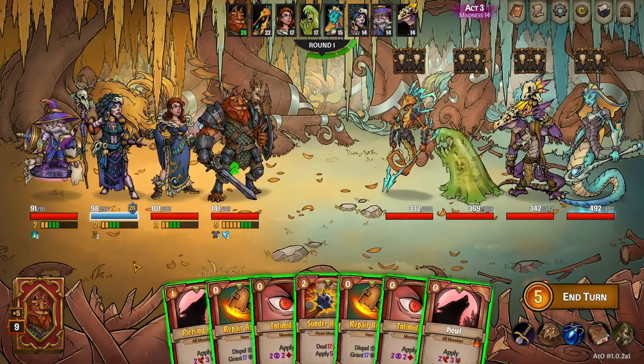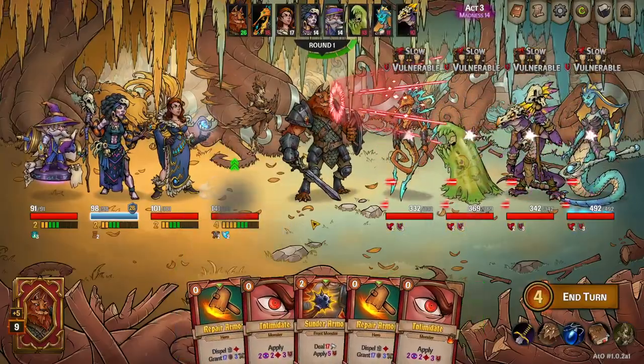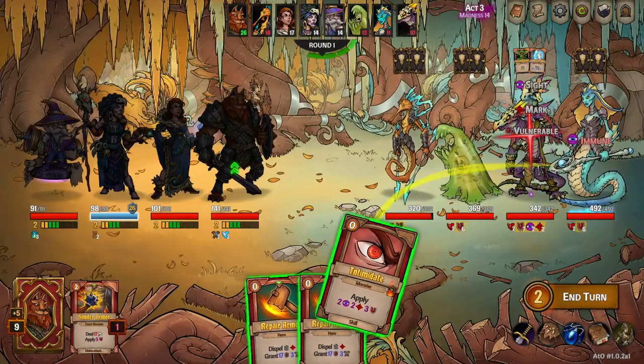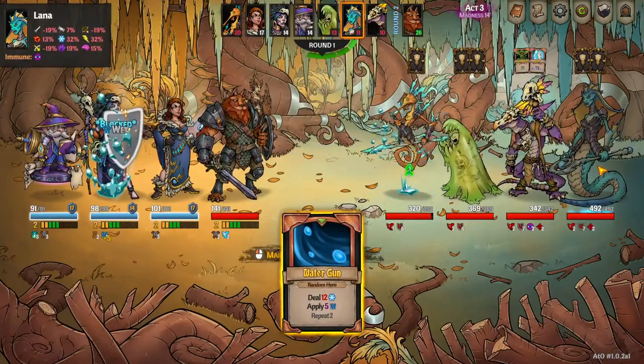As you can see, I am running a caster DPS and a bunch of caster supports, so this team is very susceptible to Lana. Ideally with this team comp I should be killing Lana turn one, but we'll let her live and kind of see how it goes — we'll pull some punches and let the champion survive.